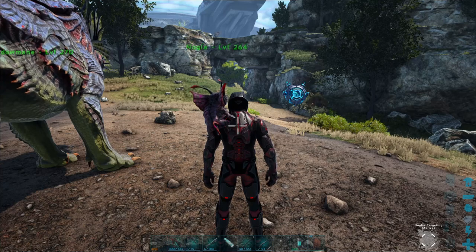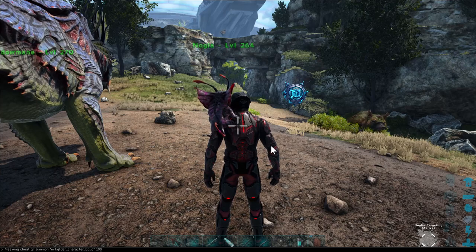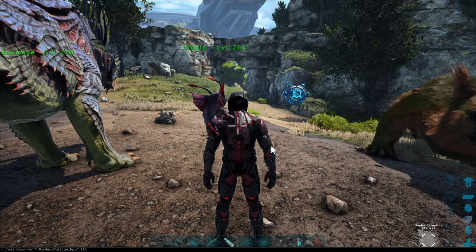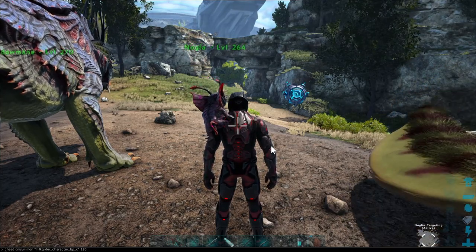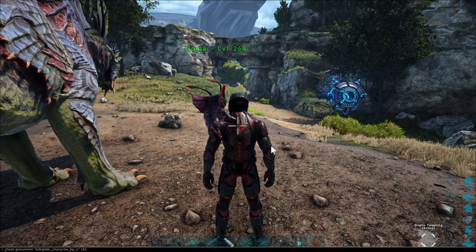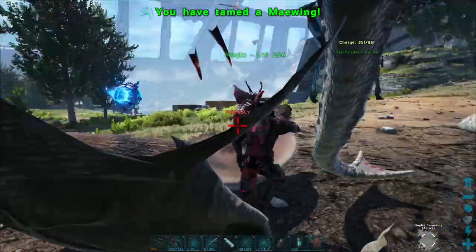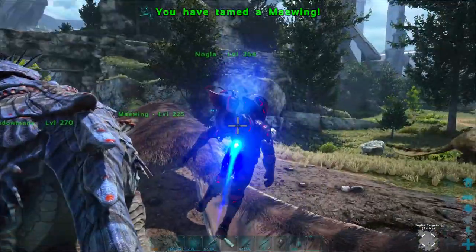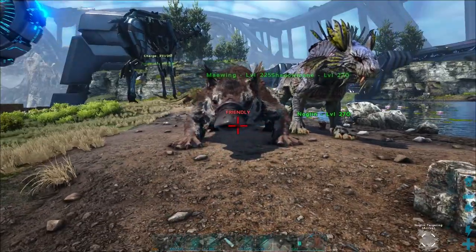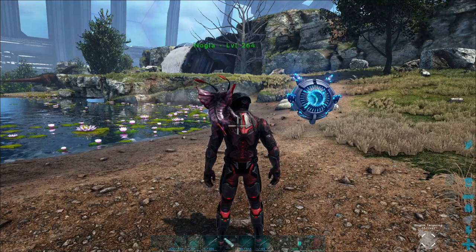Next we're going to do the Maewing, which is fantastic. The command is 'cheat GMSummon MilkGlider' — funny, they call them Milk Gliders — with character B, P, underscore C, and level 150. There you go, we tamed it — automatic tame, really cool and easy! There are also codes to just spawn them in and tame them later, which is really cool too.